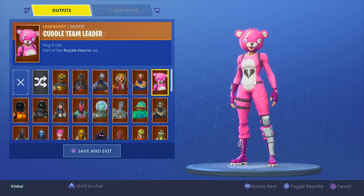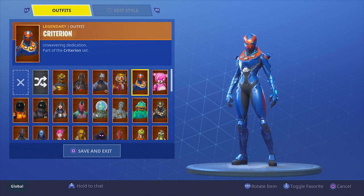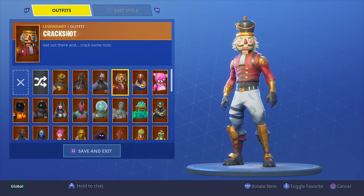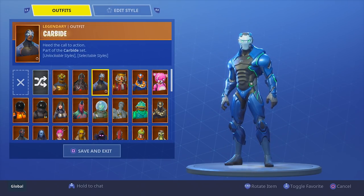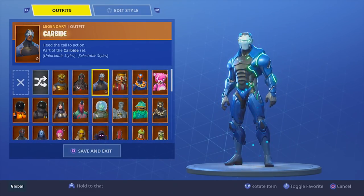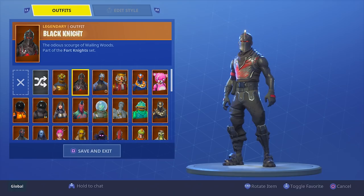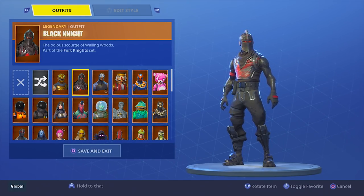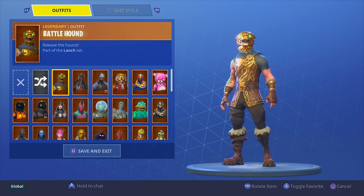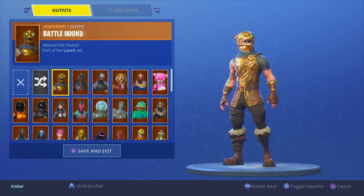We have the Cuddle Team Leader — one of my favorite skins in the game and very popular. Then we have the Criterion, which came out with the Red Knight last week — it's okay. Then we have the Crack Shot, one of my rarest skins — I think it only came out once or twice during Season 2 and hasn't come back since. The Carbide has the same six armor stages as the Omega, though the color changes aren't as noticeable. And then our last two: the Black Knight, the max tier Season 2 skin — Season 2 is probably my favorite season in Fortnite and I love this skin. And finally the Battle Hound, which just came back about two weeks ago. Those are all 72 of my skins in Fortnite Battle Royale.